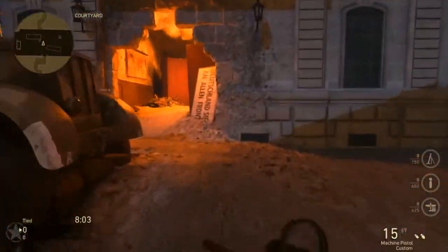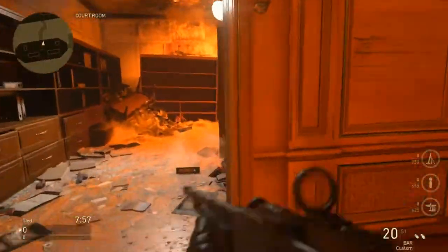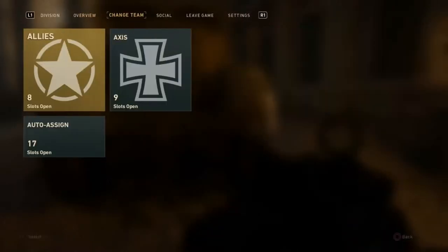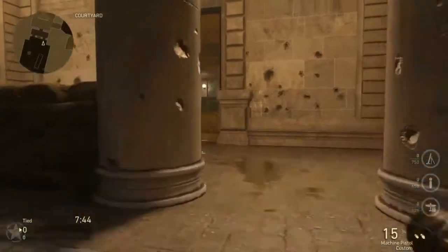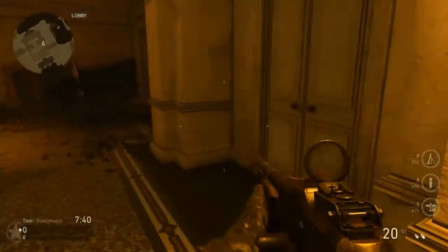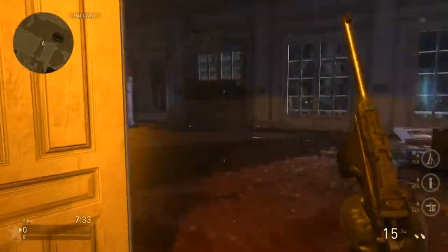This door right over here leads you to the courtroom I was talking about. It's an interesting layout, especially if you look at the overview of it. Now, this door will lead you to an upstairs section of the map where you can overlook the middle portion. This door also leads to the courtroom over there as well.